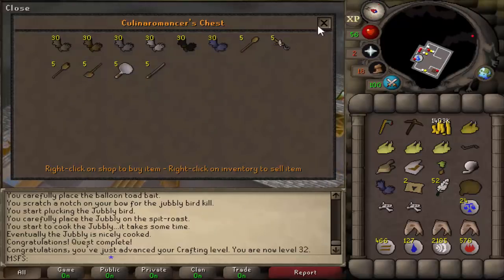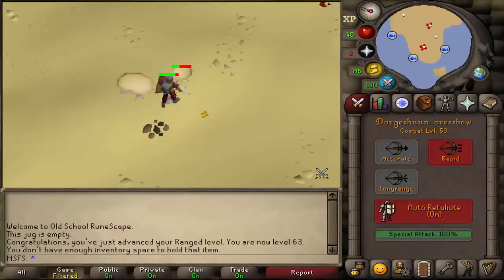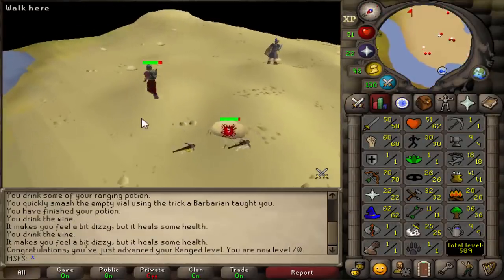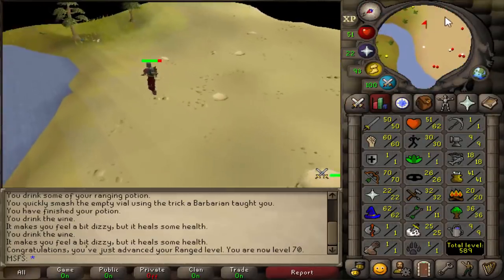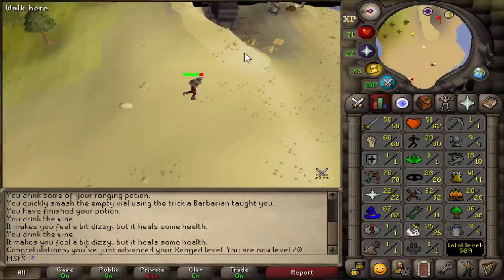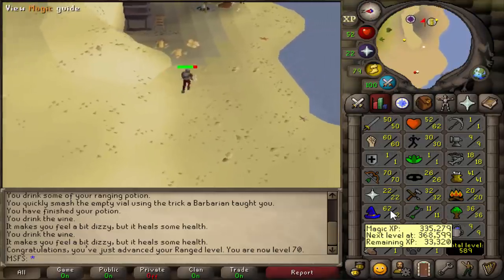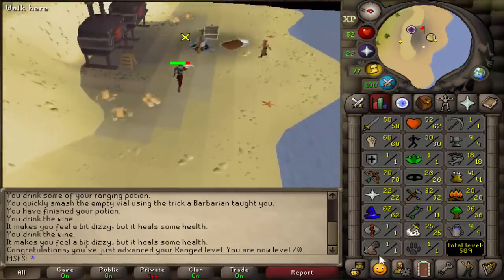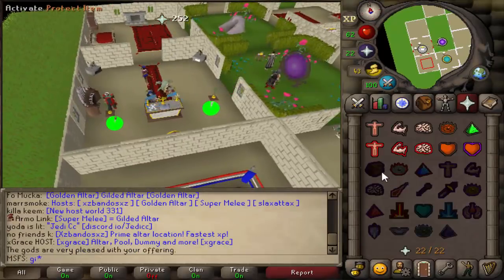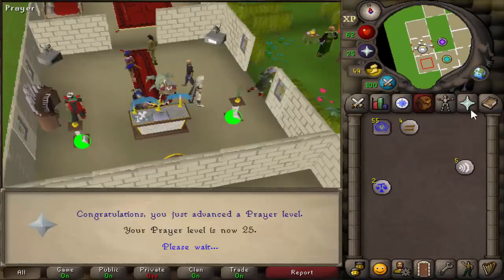And now we have Mithril Gloves — 62 range, 63 range... I just got 70 range, which means I can now wear black d'hide. There have been a lot of crash wars at the sand crabs. I can't wait to move on to Nightmare Zone, but first we're going to take a little PK break. We still need to get 85 mage but I need to go PK. We're going to get 25 prayer so we can use Protect Item — that's 25 prayer.